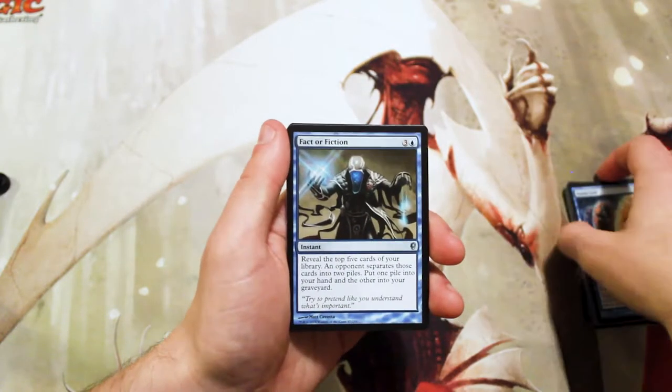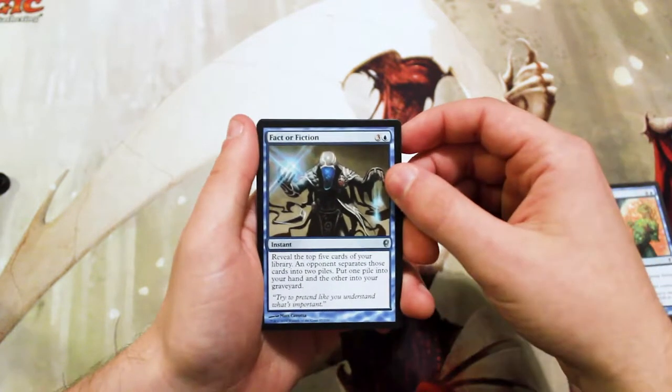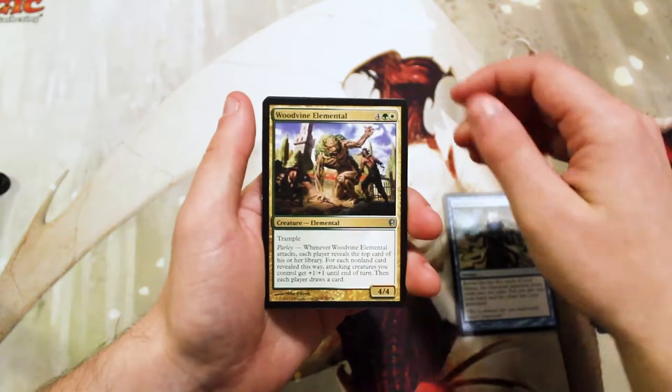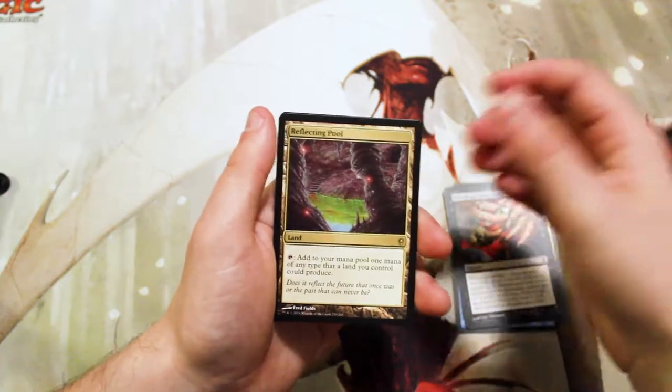Speaking of great cards, kicking off our uncommons we have a Fact or Fiction — this card is fantastic — a Woodvine Elemental, a Bite of the Black Rose, and our rare: a Reflecting Pool. Wow, this is actually really great. We also have a Cogwork Librarian.